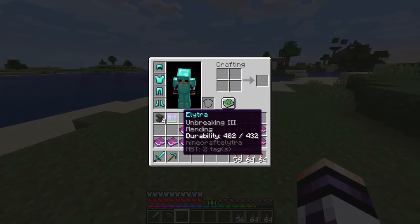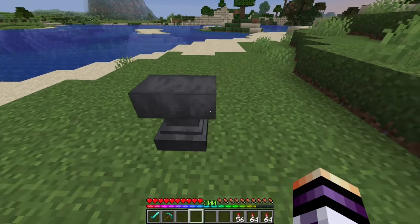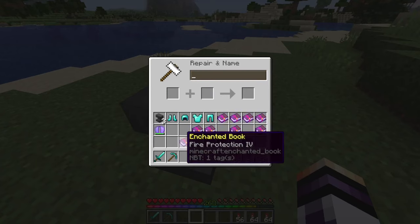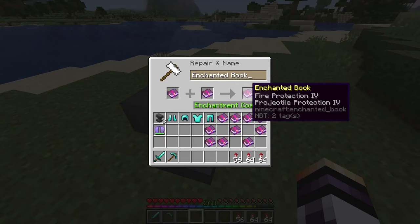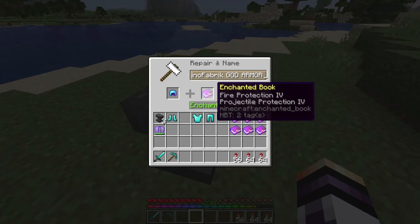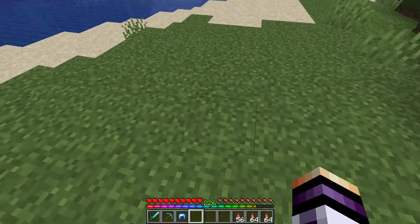Now I will start to work on the god armor. I place down the anvil, I have my armor, and now I will start combining protection 4 with blast protection — that's the first thing you need to do. After that you need to combine fire protection with projectile protection. I place protection 4 and blast protection — that's 30 levels of XP, but because I want to name it, it's 40. Now I place fire protection and projectile protection on that. As you can see, the anvil broke.